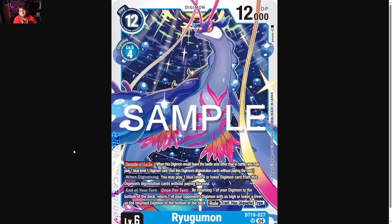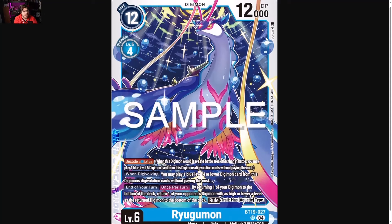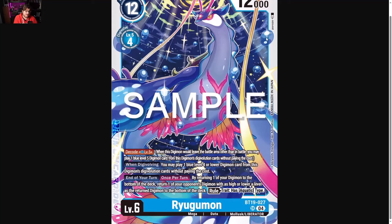First off we're gonna talk about Reagumon. Reagumon is a very interesting card — I like that it's super splashable and it's gonna have great support coming in the future. Basically it's decode level 5: when digivolving, you may place one level 4 or lower blue Digimon card from its digivolution cards without paying its cost. So it's a blue level 4, which means Leikur and stuff like that get played out for free, which we want — we want ways of getting our guys out of our sources.